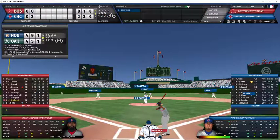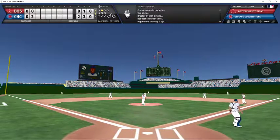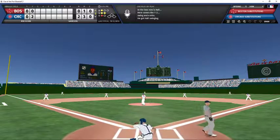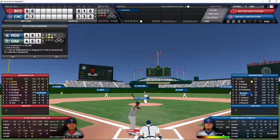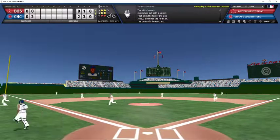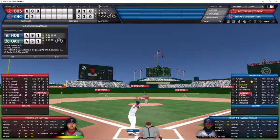Jackie Bradley Jr. leading off for the Red Sox against Darvish in the top of the third. One ball count — ground ball to second, throw to first, Bradley retired for out number one. Hall is the batter with a 1-2 count — swings and misses for strike three, strikeout number five on the day for Darvish. Jeter Downs now the batter with a 2-2 count — swing and a miss, strike three. Darvish records two more strikeouts, and we go to the bottom of the third with a 2-0 Cubs lead.